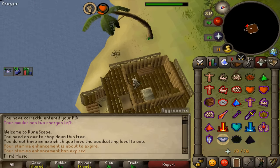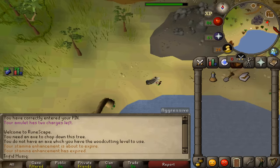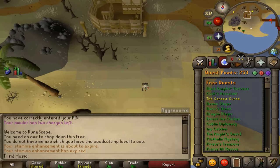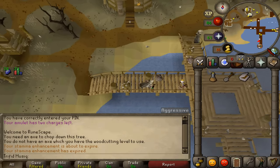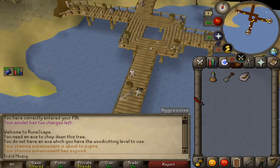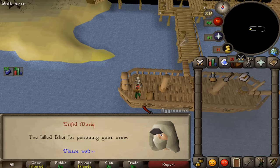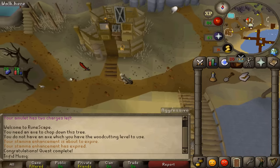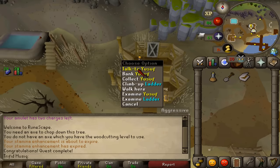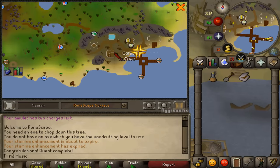Once he has been defeated, go back downstairs and return to the captain to complete the quest and claim your reward. Select the first option: you have killed Ethoy for poisoning your crew. Quest completed! Congratulations — you have completed the Corsair Curse. You are awarded two quest points and access to the Corsair Cove facilities, which is basically just the bank just north of the docks. Hopefully this guide helped. Subscribe, rate, and comment. Thanks, bye!